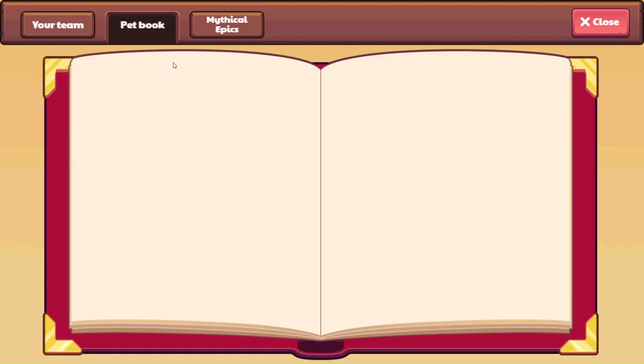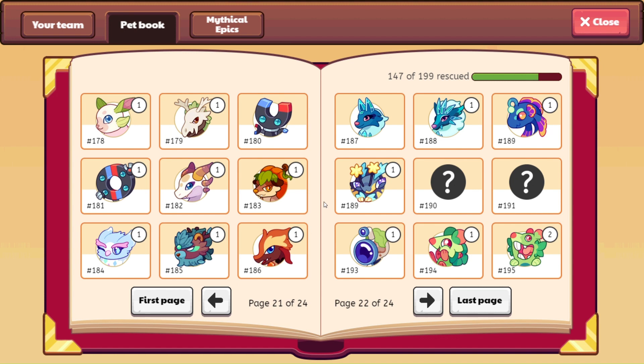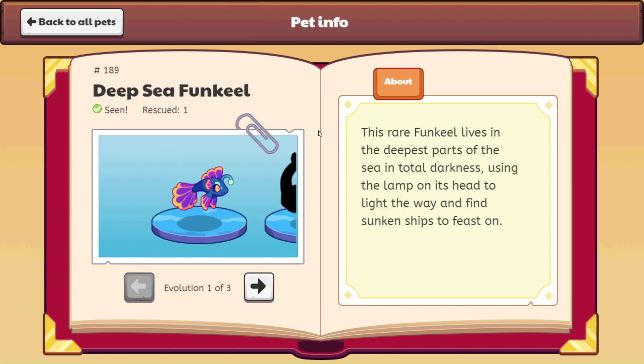Let's go over to the pet book and take a look at Deep Sea Funkeel. It says: the rarest Funkeel lives in the deepest parts of the sea in total darkness, using the lamp on its head to light the way and find sunken ships to feast on.